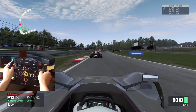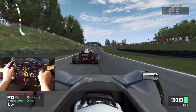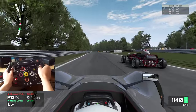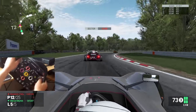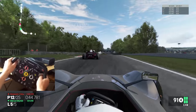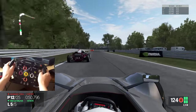Also, give me any thoughts on the wheel cam angle — just let me know if you think it's good. I tweaked it a little bit and I think this angle is quite good. I'm not using the shifter in this video; I tend to use the shifter when it matches the car. This car doesn't actually have a shifter — it has paddles — so I'm using the paddles, which makes it a bit more realistic.